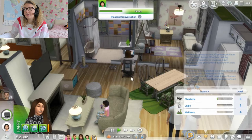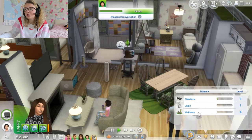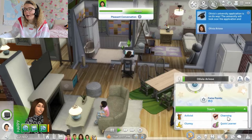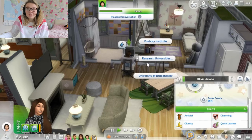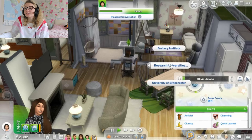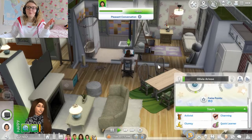Olivia herself actually has a few skills she's taken from school. She has charisma at level 3, logic at level 2 and wellness at level 4. A little bit about her: she's an activist, she's charming, she's a quick learner, but she's also clumsy. I like to give my Sims traits that maybe make it a little bit harder in gameplay and give them a bit of diversity, because not everyone is 100% well-rounded.